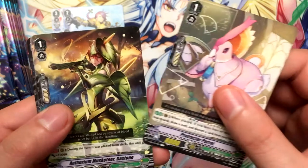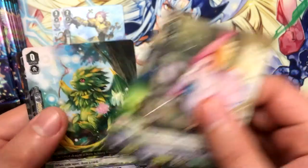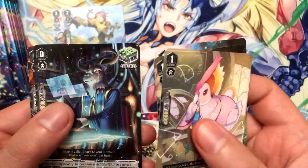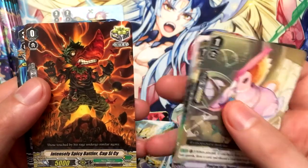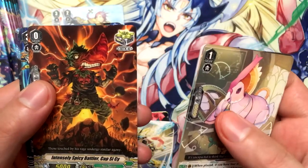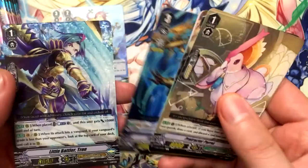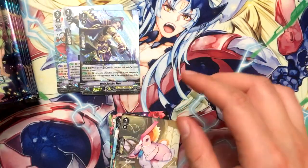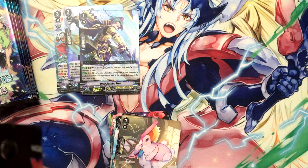Protractor Parrot. Anterium Musketeer Gaston. Arboros Dragon Ratoon, which is the starter. Dictionary Goat. Intensely Spicy C Battler Cap C Psi — that's a mouthful. Knight of Unison Euzel. And we got our second triple rare: Little Battler Tron, which is pretty cool. I like that. Gold Paladins — more Gold Paladins for me, I'm cool with that.